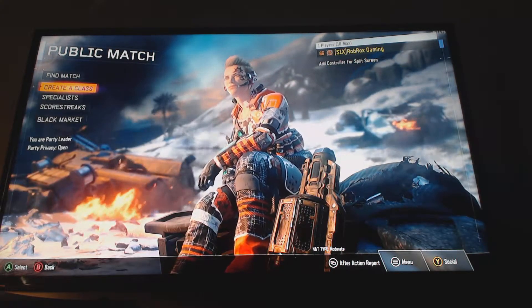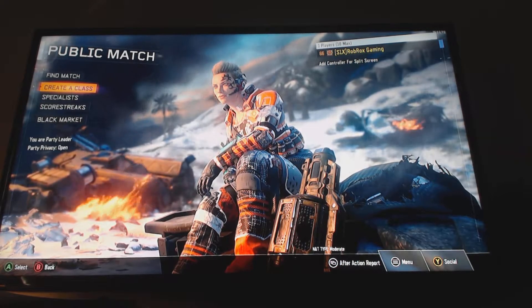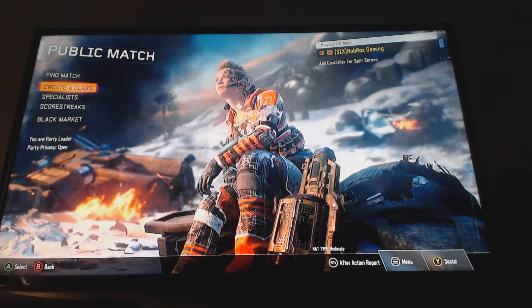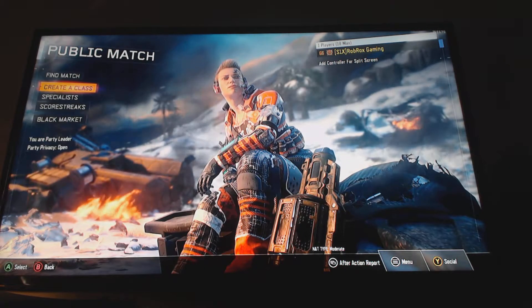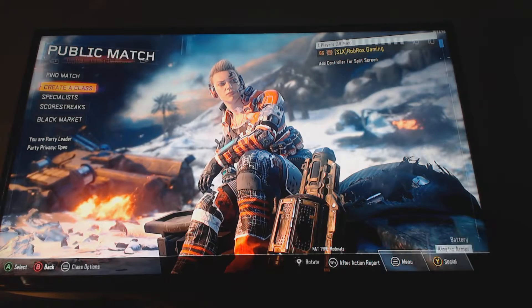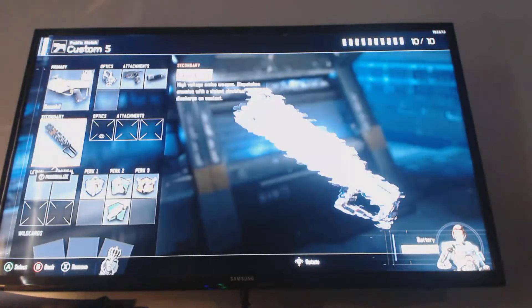My dad actually got me a $25 Microsoft gift card, and I did like a mini supply drop opening for myself. I actually managed to get the Banshee and the Enforcer from a $25 supply drop opening. Since I came home really late, I was extremely tired, and I just really wanted to open these and see what I would get.